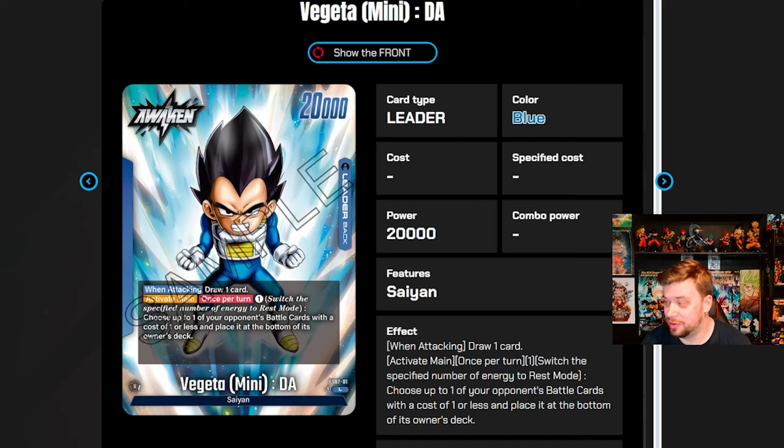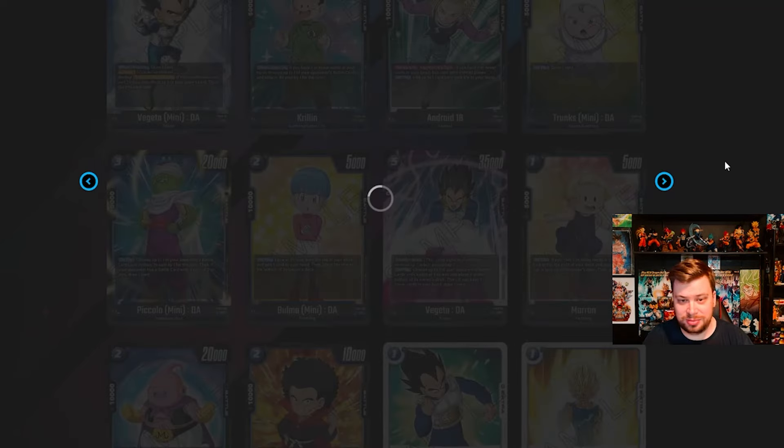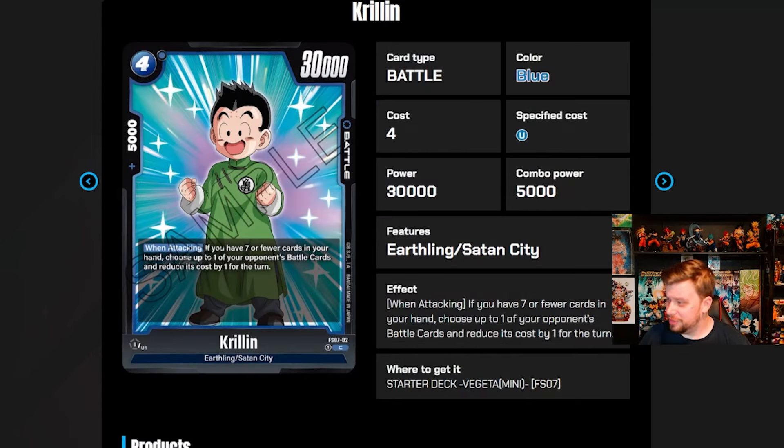Right off the bat, I thought this was an awful ability. By the time you've awakened, what are you really going to be hitting that costs one or less? Your opponent isn't going to be playing a lot of one-drop cantrips in the late game. Having this ability is kind of bad, but I'm hoping some new cards help lower costs. We have seen the new Daima Vegeta from Set 4 that reduces costs by two once per turn, so hopefully we get more support in this starter deck.